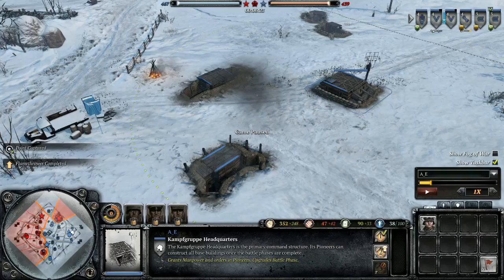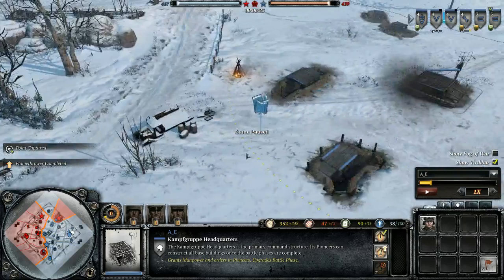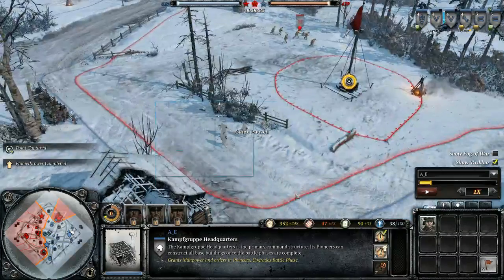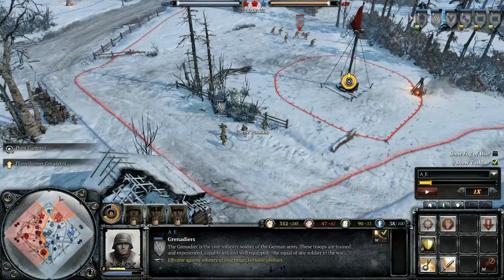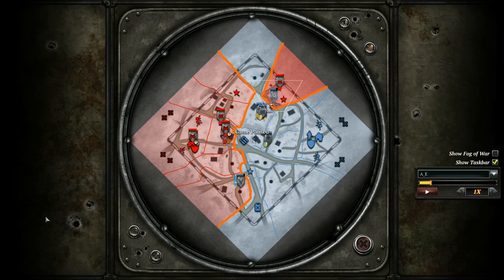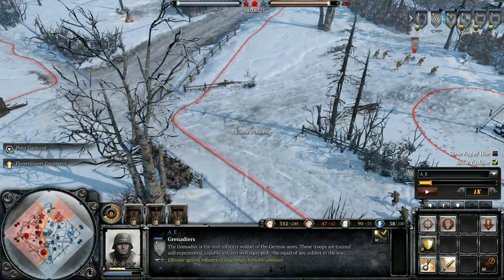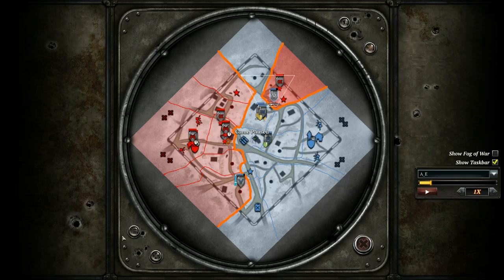Second level of improved functionality: you can interact with the tactical map whilst in the game screen. If you watch my cursor go all the way to the left, I can shift-command an entire capping order whilst not even having to bring the tactical map up. They've basically made it so the small scale tactical map is the big scale tactical map, and that could be why it doesn't scale so well in terms of proportionality.